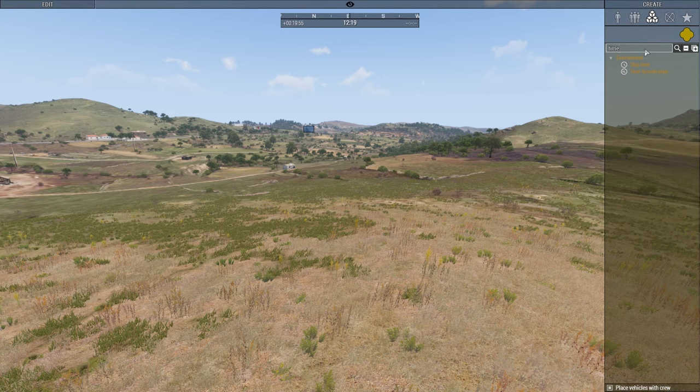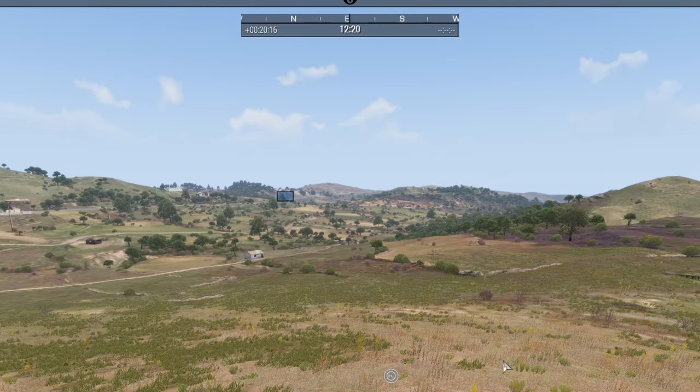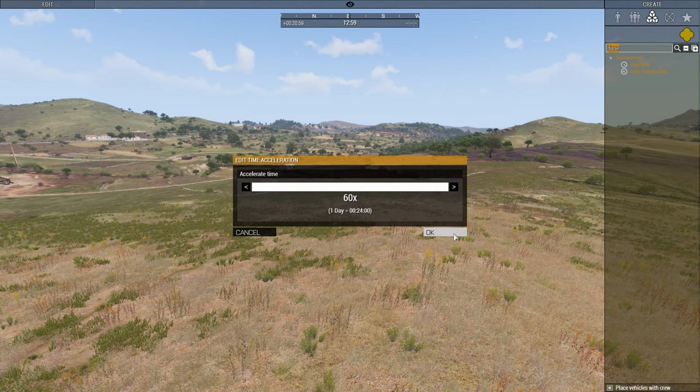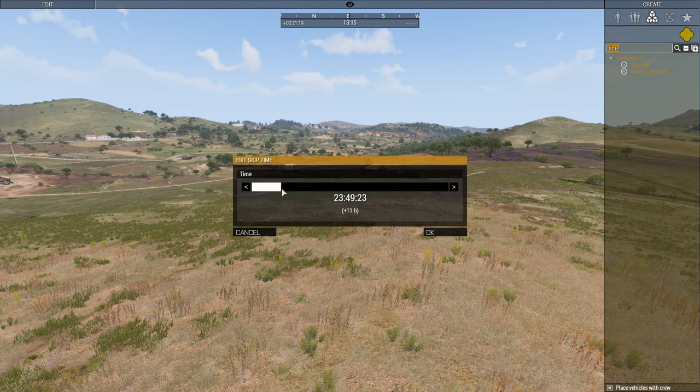Time management is done by these modules: time acceleration and skip time. If you would like the time to go faster, use the module time acceleration. Place it down and select the acceleration of time. Watch the time speed up or slow down according to your settings. You can edit the already placed module, stop the time completely, or place a new module — it will override the last one. If you do not want to wait and want to skip to a specific time, use the skip time option. Place it down, select your desired time, and time changes instantly.